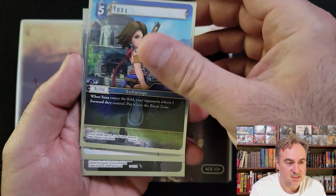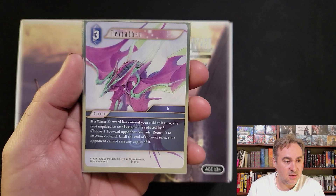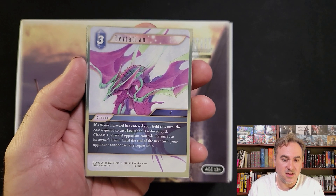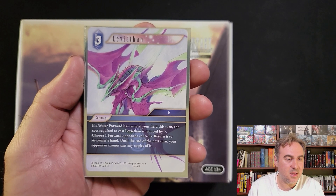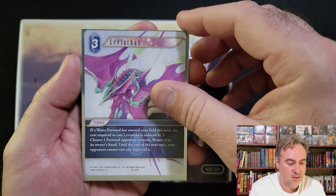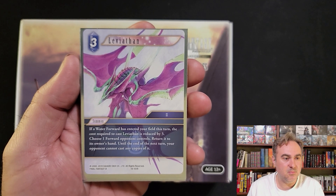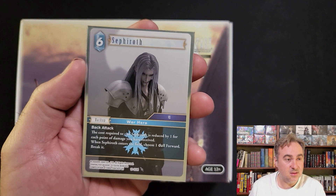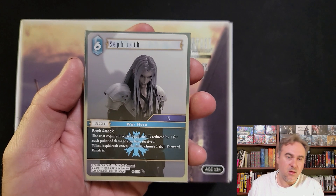Leviathan - very nice to return to owner's hand. Can be very powerful, especially with things like Leviathan Lord of the World, and anything that's looking for things to return. You're going to play a forward for cheap like an Ash and then be able to clear the board.